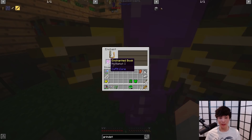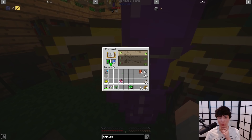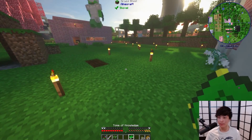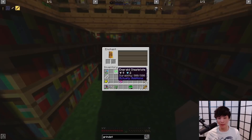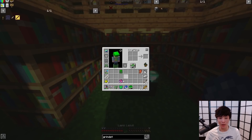Let's get that book enchanted with multi-shot. Protection four. This also has fire protection four, but that's okay. Let's get to level 30. Thanks for the sub, Daphne. How many do you need? Let's get to level 30. And there we are, level 30, just like that. That was pretty easy. Please be good. Not terrible, right?